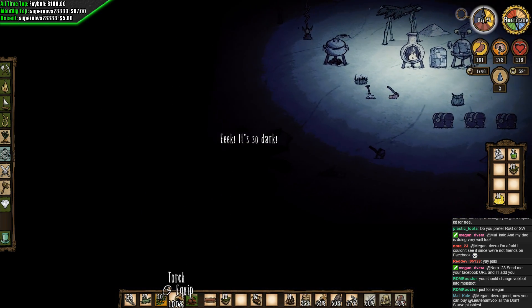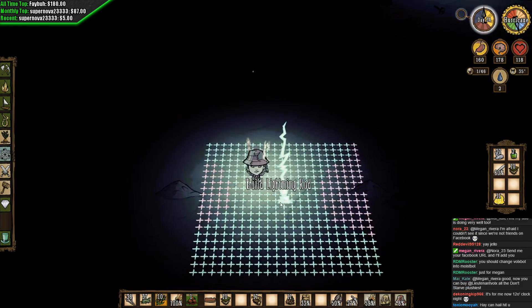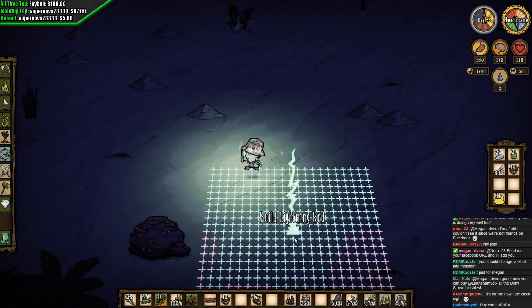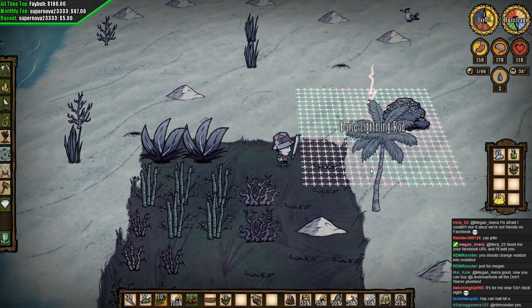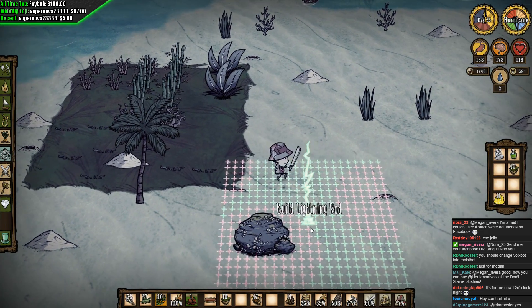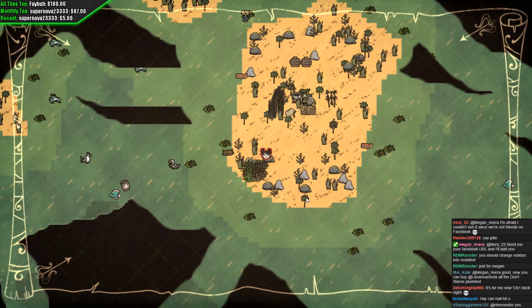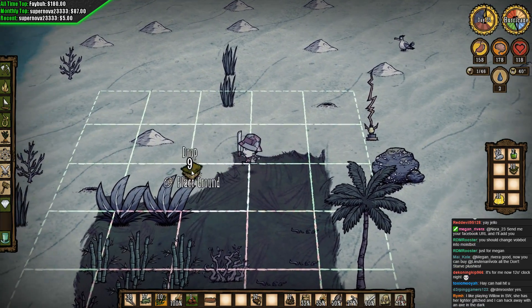The storm seems to have calmed down a little bit. Let's get down here. The geometric placement will snap it to a grid obviously — let's turn that torch off. Maximum coverage would be like right around here — right there. Put that here. Awesome. Now let's get some more turf placed around.